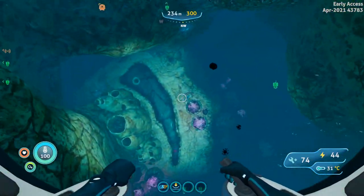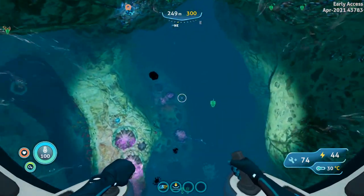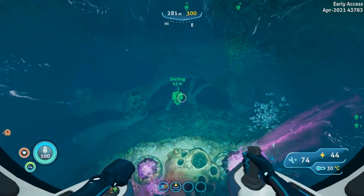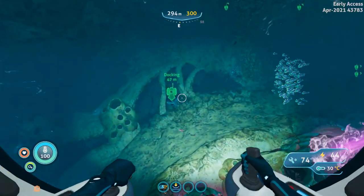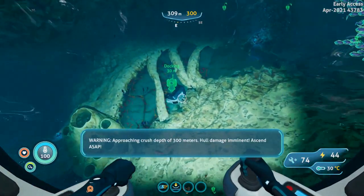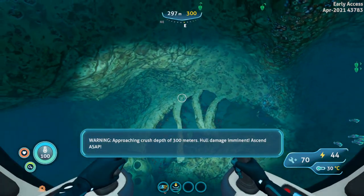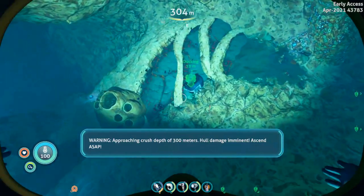You just basically want to browse around on the shelves as you go down — these deep purple vents shelves — and you should find a few of the fragments hanging around. Watch out for your crush depth, but you should still be good for exploring.